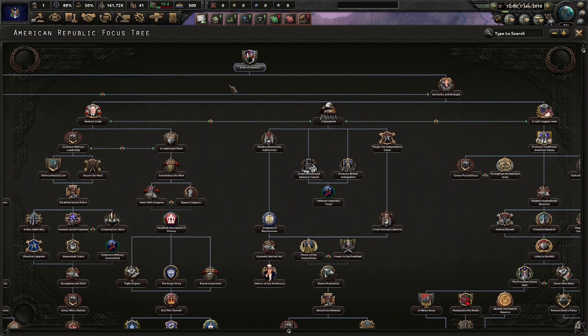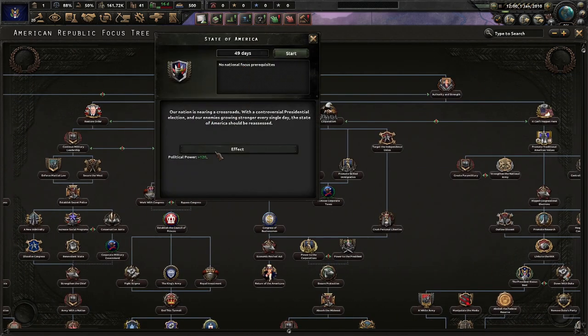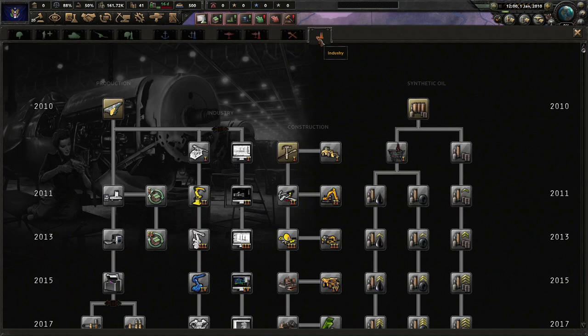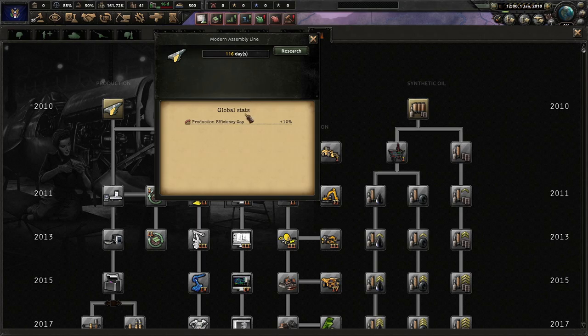Looks like we're forced to go with the State of America. Our nation is nearing a crossroads with a controversial presidential election and our enemies growing stronger every single day — the State of America should be reassessed. So, what do we start with? Four research slots apparently. Minor assembly lines look pretty good.